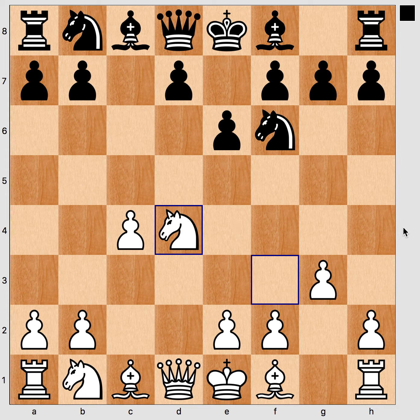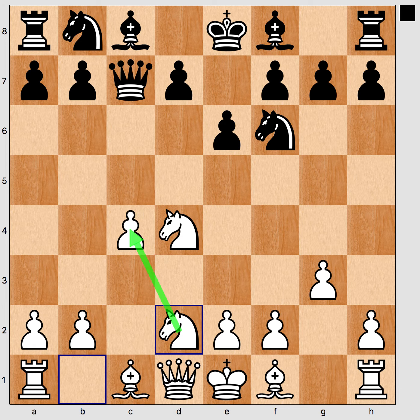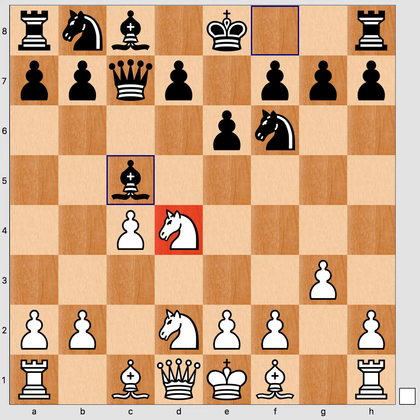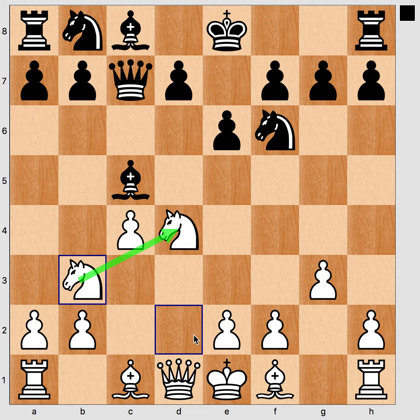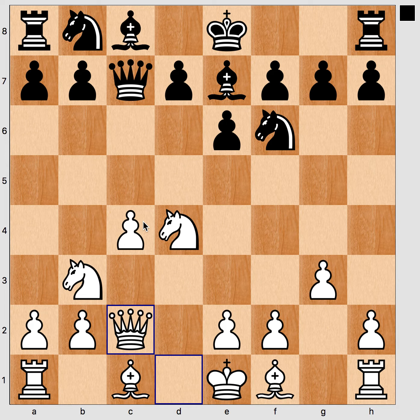Black can annoy white further with Qc7 attacking the pawn, then Nd2, Bc5 — taking advantage that the knight had to go here to protect the pawn. If white protects the pawn, the bishop can move to e7, again attacking this pawn via the queen, and after Qc2, black has just developed and annoyed white.